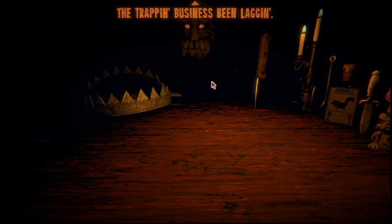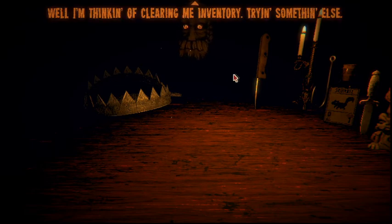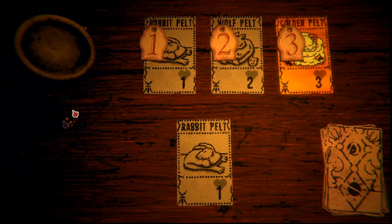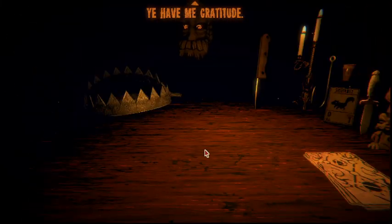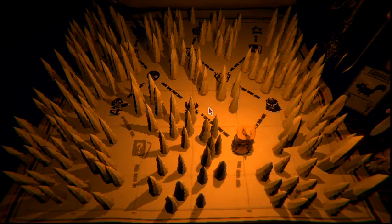The trapper speaks: the trap business has been lagging after being defeated by that challenger - that's right, I beat him. He's thinking of clearing inventory and trying something else - pelts are cheaper now. One's on the house, thank you. I got a golden pelt and it was only like three teeth. My items are full so let's go this way.